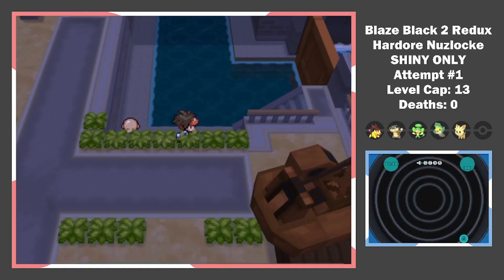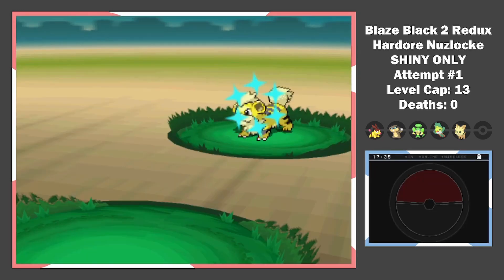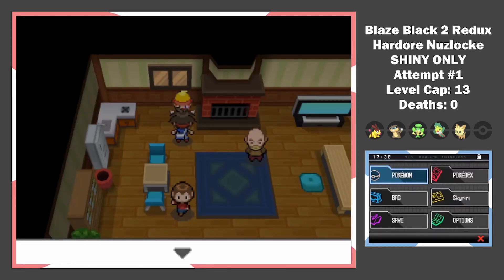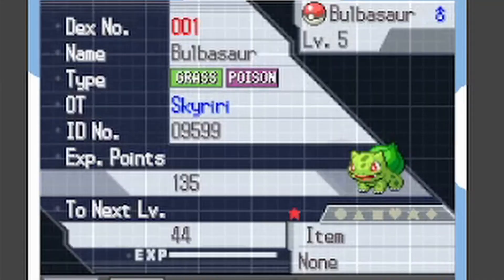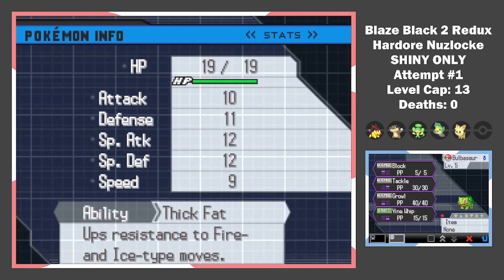Right after, I make my way to Virbank City. We get three encounters here: one outside the complex, one inside, and one in the city itself, including a Gen 1 starter. Since the gym leader carries poison types and I didn't get any good encounters to face her, I have to settle for a Bulbasaur to absorb the Toxic Spikes. Fortunately, it only took 2 resets.